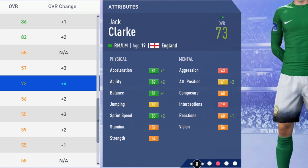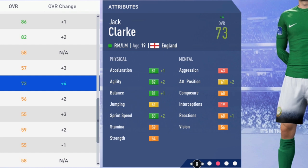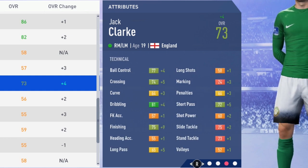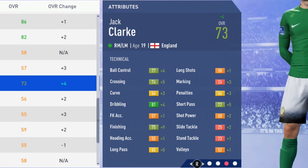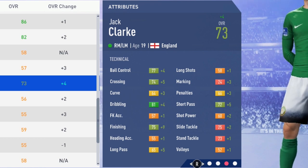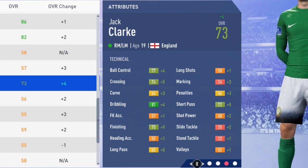Now up to 73 overall at age 19 — another plus 4, so growing pretty quickly in the first two seasons. Sprint speed and agility both up by 2 points, acceleration and balance up by 1. Mentally: attack positioning improving by 2 and plus 1 to reactions. Technically: ball control and dribbling up by 4, crossing up by 5, finishing with a big plus 9, long pass and short pass both up by 5 points. Really every attribute growing by at least a point technically — pretty good to see in just the second season.